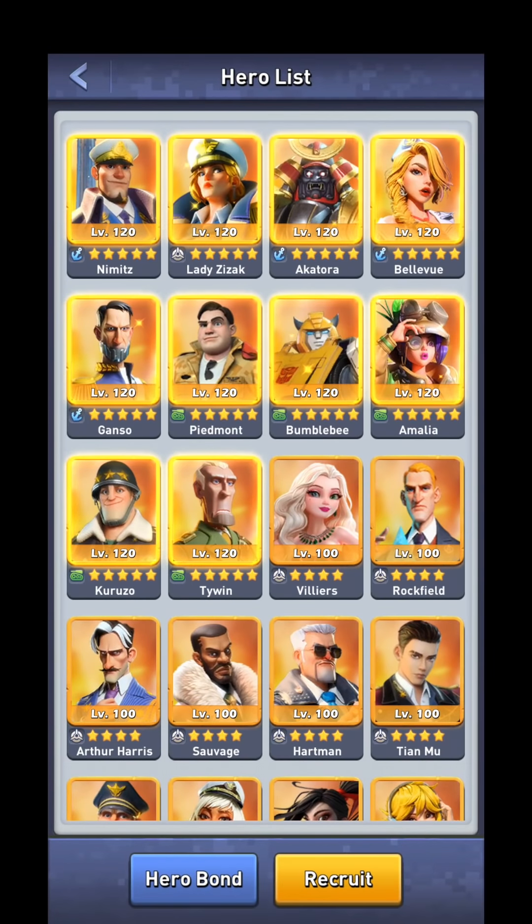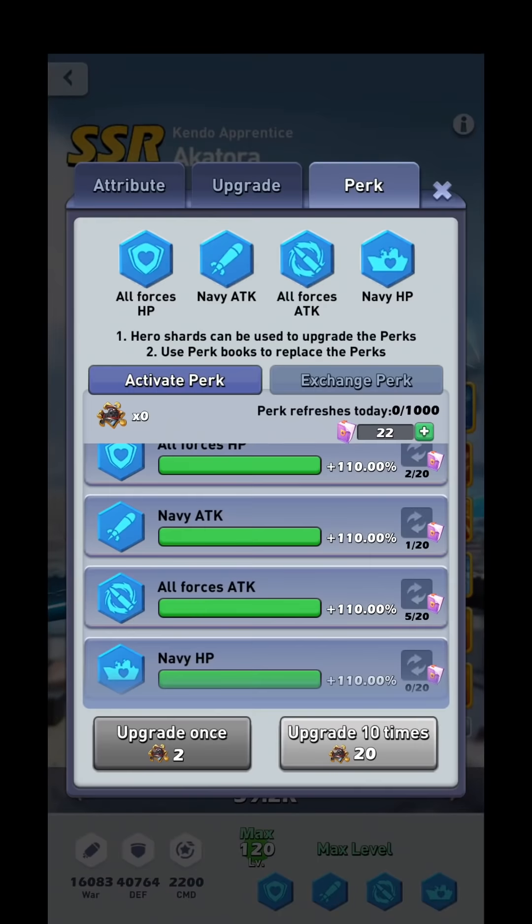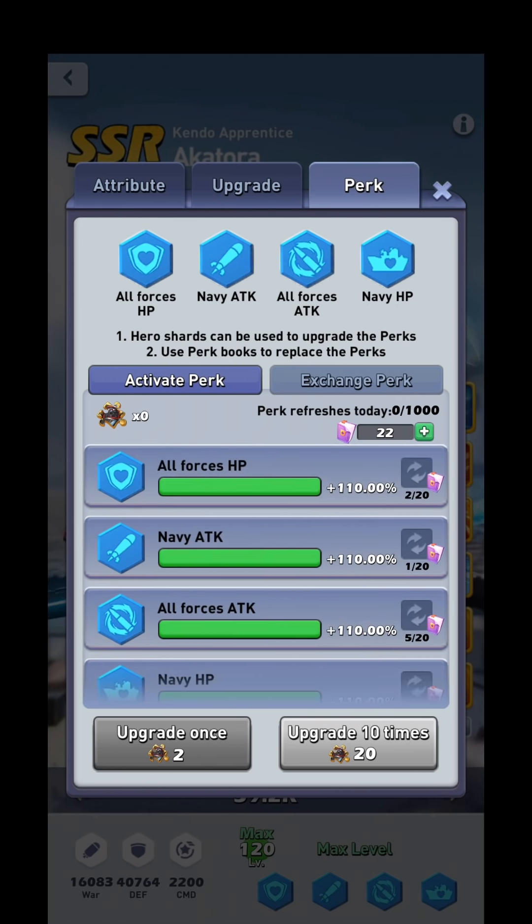Now let's talk about what perks you should put on your heroes. Generally, your orange combat heroes are all going to be the same: all unit attack and HP, and then your branch's specific attack and HP. If you're navy, it's navy; if you're army, you go army; air force, air force. Some people with universal heroes will do all unit attack and HP and then two branches' attack, but the normal setup is two attacks and two HPs. Also note: you cannot have duplicate perks on the same hero — no two all unit attacks or two all unit HPs.